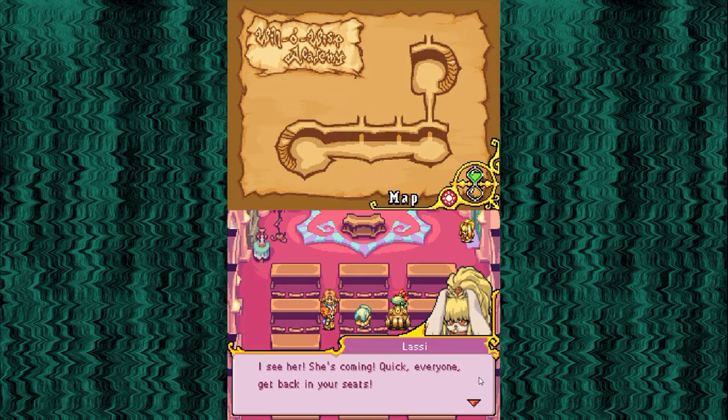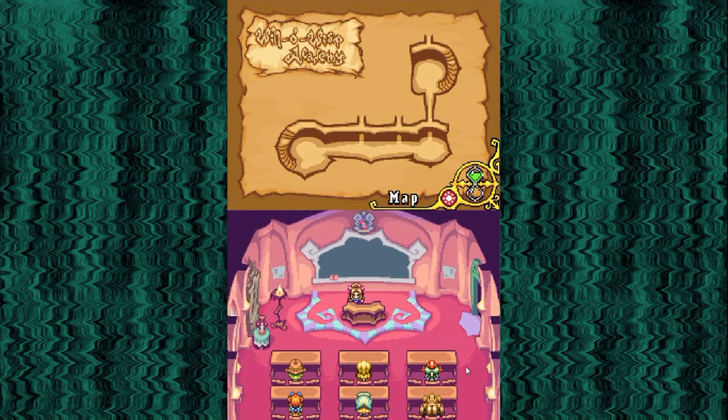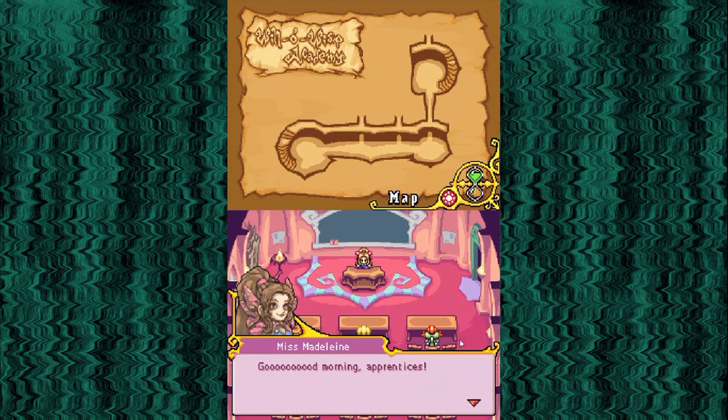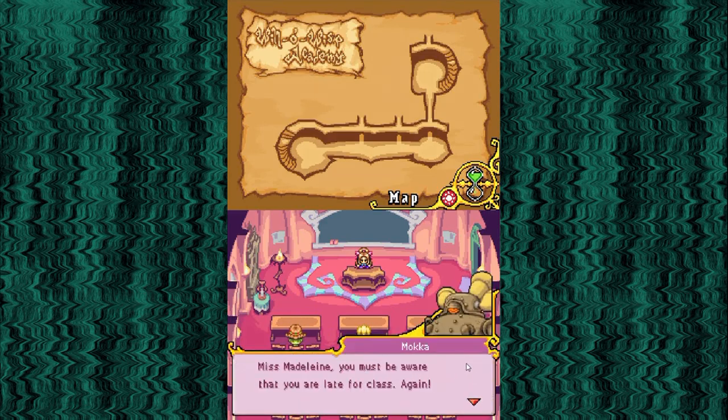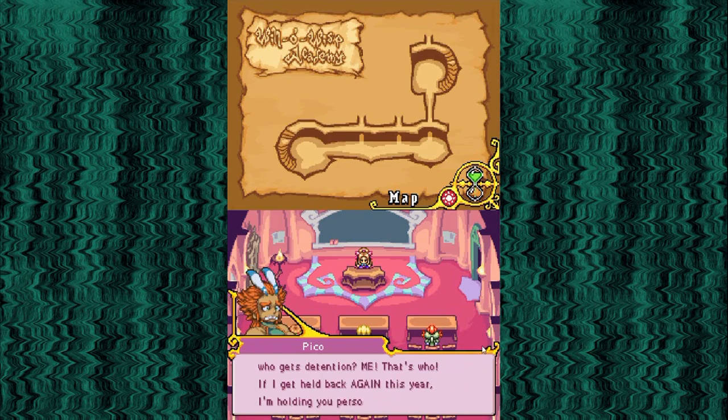'I see her! She's coming! Quick! Everyone get back to your seats!' 'Come on, unruly children. It's time for class.' Oh, she has a lot of hair. 'Good morning, apprentices! I'm sure you were all quietly studying your spell books while you were waiting for me.' 'Miss Madeline, you must be aware that you are late for class. Again!' Probably not gonna do a full robot voice the whole time, 'cause that will be cheesy and lame. 'Yeah, what's up with that? You're late all the time, but when I forget my homework, who gets detention? Me! That's who. If I get held back AGAIN this year, I'm holding you personally responsible.' It kinda has a point.